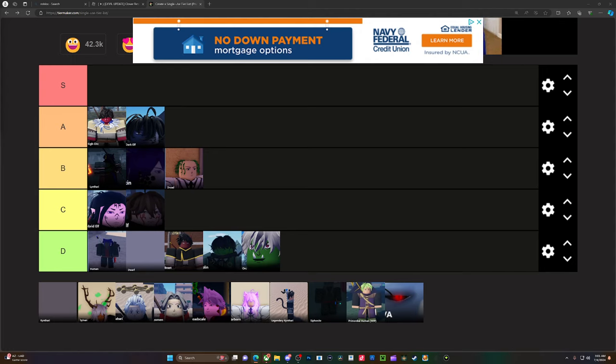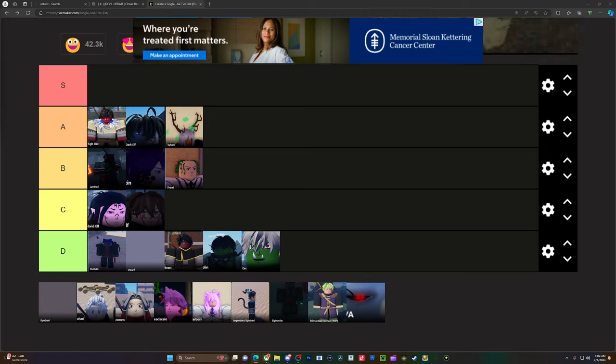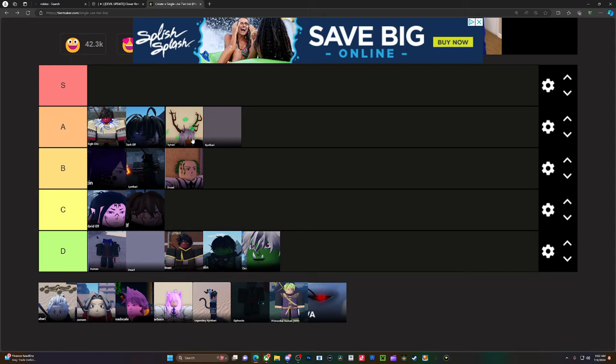Alright: you get 8 intelligence, 10 con, and healing boosted by 70%, healing magic by 70%. I'm not gonna lie, this is absolutely broken — I have to put it up there. Can you imagine running this with heavenly restriction? It'll be a problem. Wait — lintari and kentari, what's the difference? Okay, okay — kentari goes up here for sure, kentari is different from lintari. That's my mistake.